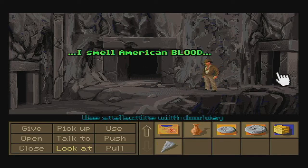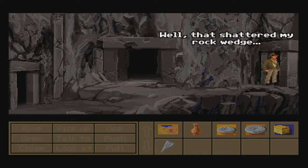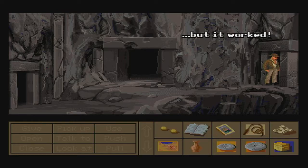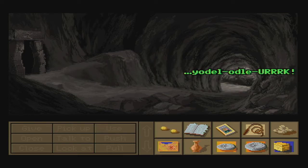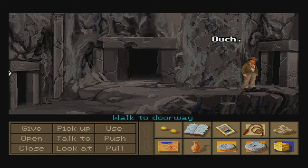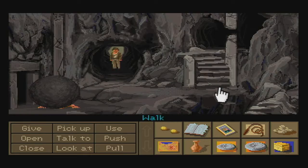What we want to do is use the stylite that we picked up earlier with this boulder right here. Then step on through the door and watch the show. The reason why we did that is because if we tried to actually fight the guy down there, we would have gotten our teeth kicked down our throat.